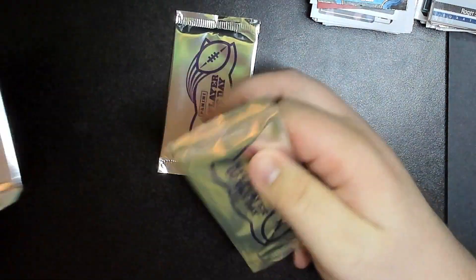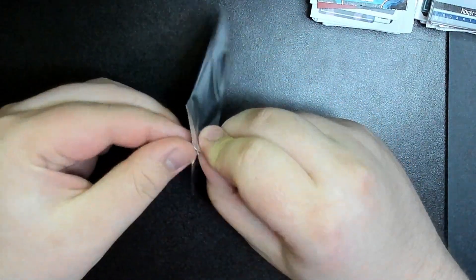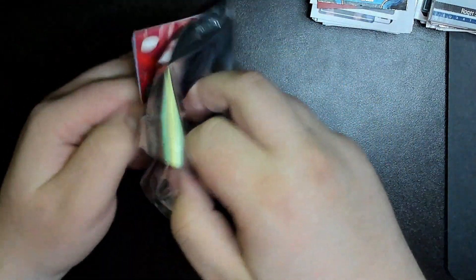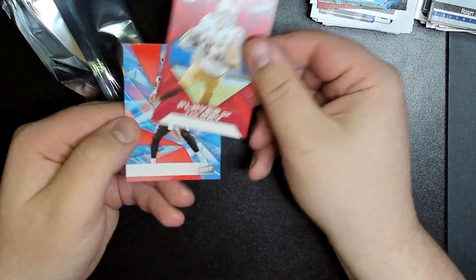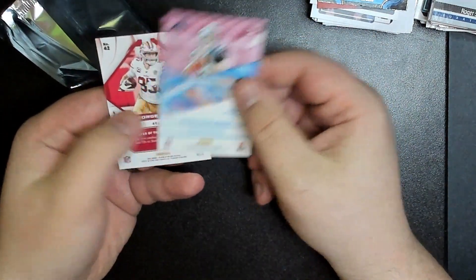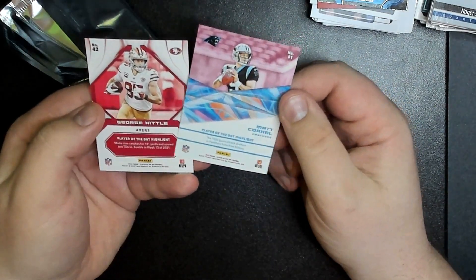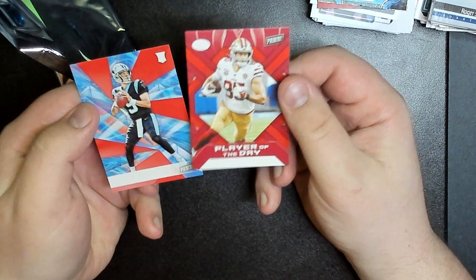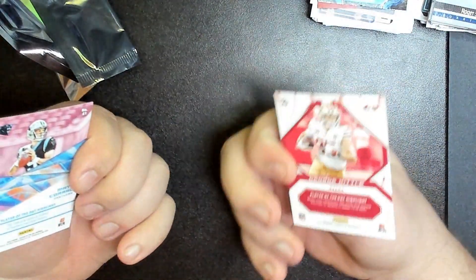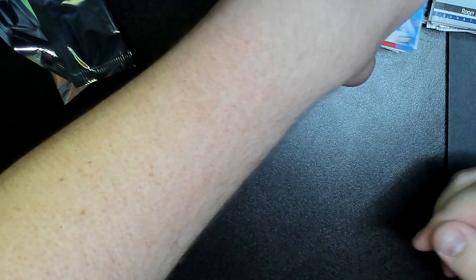Isaac picks one of the Panini Player of the Day packs — eenie meenie miney mo. He's pulled an error autograph out of these before. These two cards are error cards with no logo or name, but they appear to be Matt Corral — a rookie — and George Kittle. Two good names out of the Player of the Day. That's the first box war in the books.